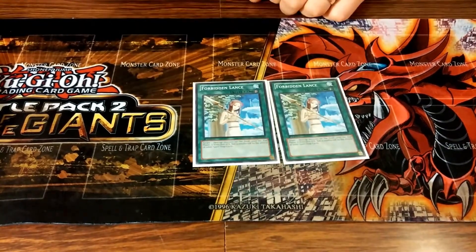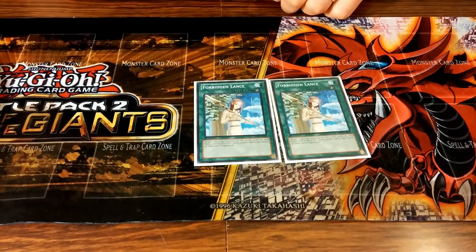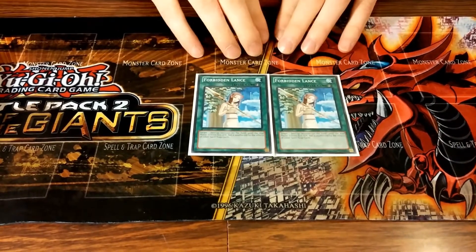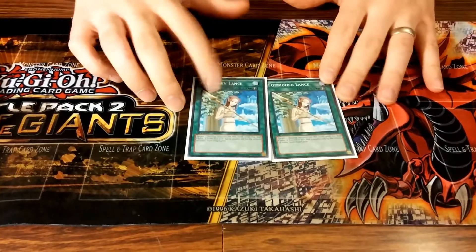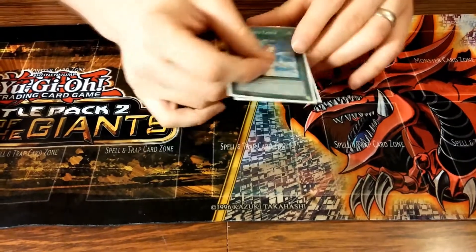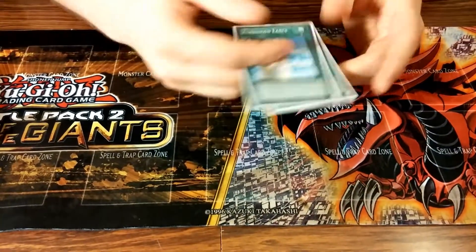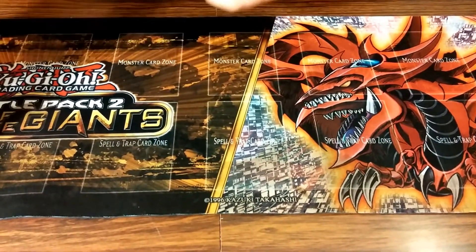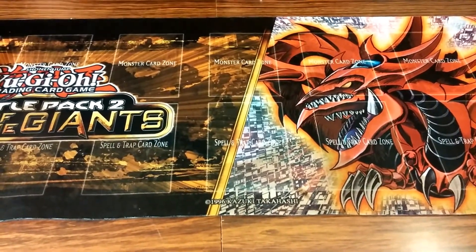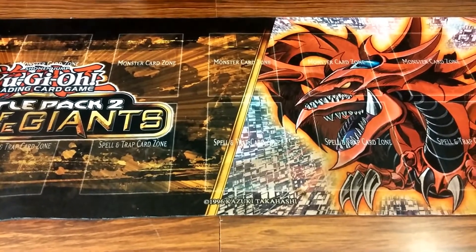Running two Forbidden Lance — one of the newer additions. The UAs are very weak during your own turn since most of their effects only activate during the opponent's turn, so I need protection. Lance is great against Breakthrough Skill or Raigeki Break, and it also protects Tour Guide so I'm more likely to get that search off, which matters a lot with only one Tour Guide.